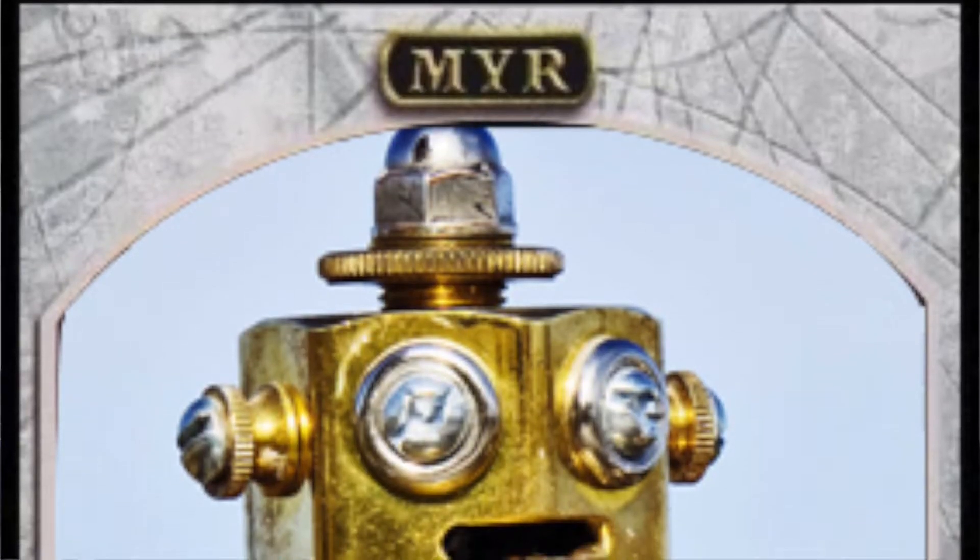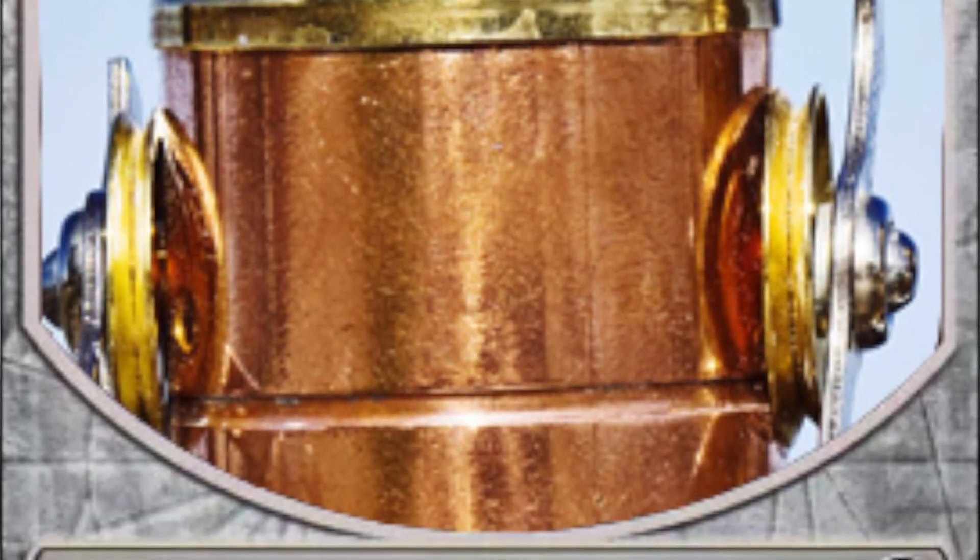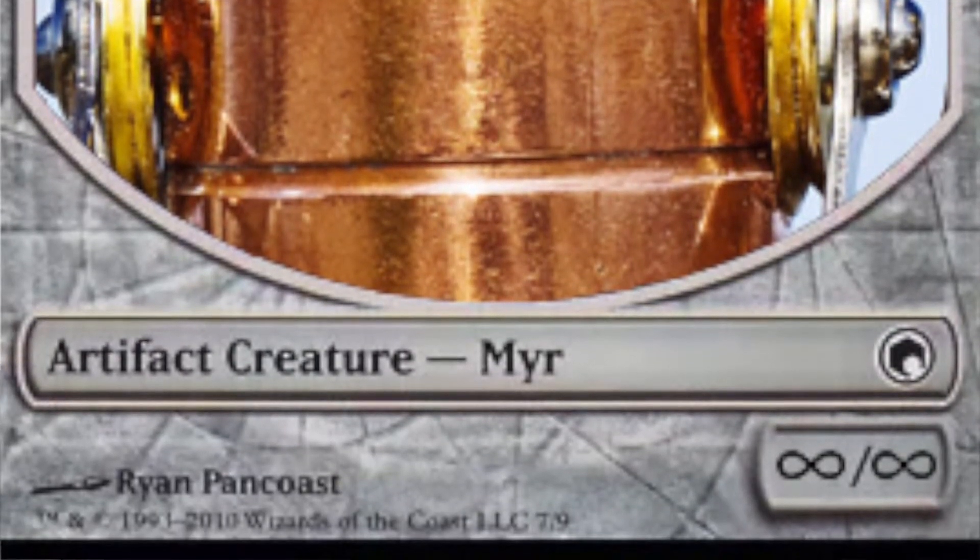That's actually the most effective option. The last option is Genesis Chamber, another artifact that costs two. Whenever a non-token creature enters the battlefield, if Genesis Chamber is untapped, that creature's controller creates a 1/1 colorless Myr creature token. This will generate infinite Myrs, and then you win the next turn by swinging in and killing everybody.